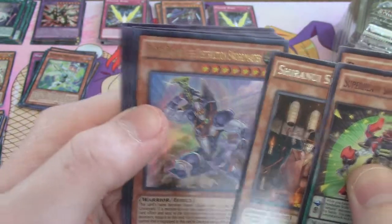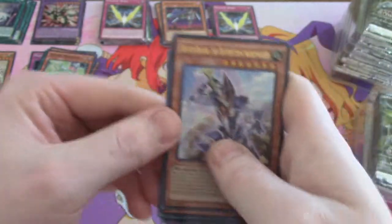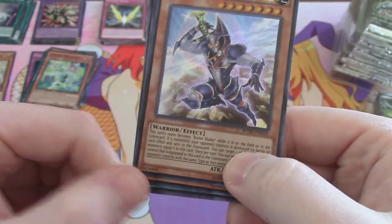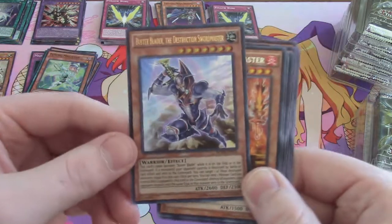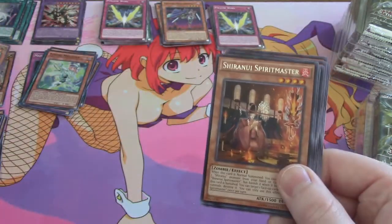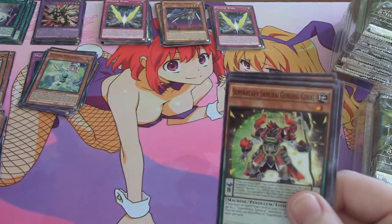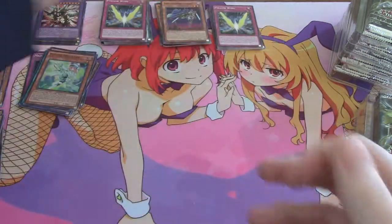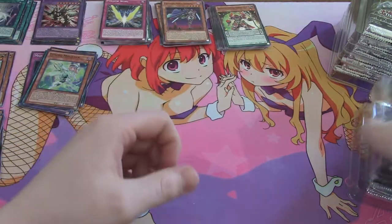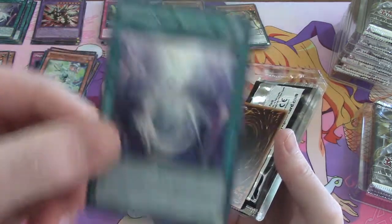There we go — an Ultra! Buster Blader the Destruction Swordmaster. They don't have to print at those same odds. The statement goes that it's based on the run of this set — with the run of this set, not the first editions — they have a certain ratio. For these boxes, the first edition ratio roughly translates to two secrets per box, four ultras, and the rest being supers. But as we can see, that's not always the case — people are getting shorted one. I haven't seen somebody get an extra secret yet.